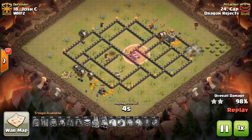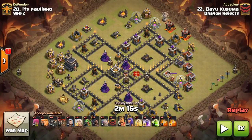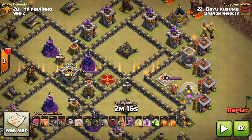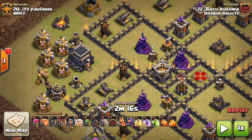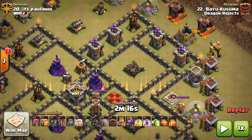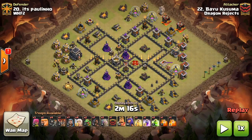Next up for our 9v9 action, we have number 20 getting attacked by number 22, Bayou. The attack strategy he is going to be using is a Queen Walk GoBoHo type of thing — a little bit light on the hogs for a normal GoBoHo. This troop composition consists of two golems, four healers on the queen, bowlers in the CC, seven wizards, two baby drags, hogs, and a couple of cleanup troops. His spellage is going to be a Heal, a Rage, two Jumps, and two Poisons. He crushes this base at approximately 2 minutes and 14 or 15 seconds.